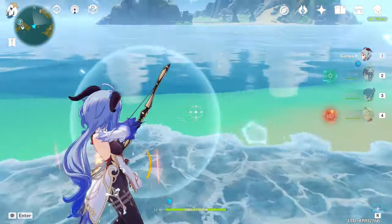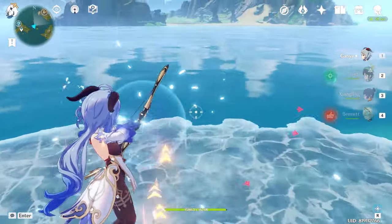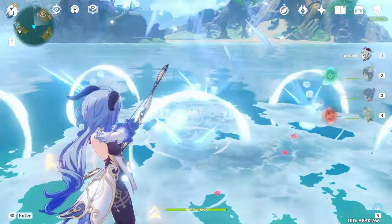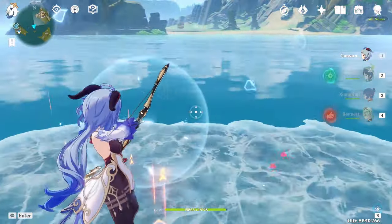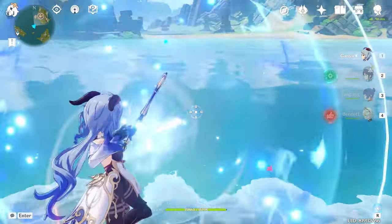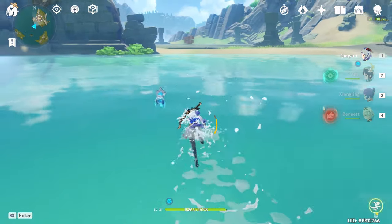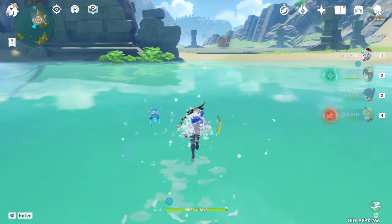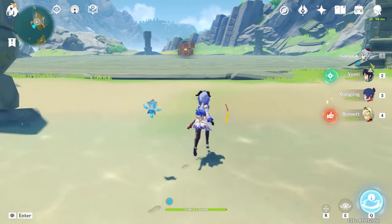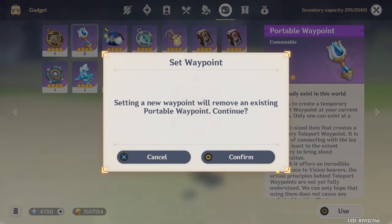Here's an example: you want to farm the Geo Hypostasis, which is very far from a waypoint. I'm using my Ganyu to make a bridge there and it takes a very long time. You can see how long this is — it's tedious to reach a boss you need to farm many times in a single day. So once you arrive, you can press B to open your backpack and use the portable waypoint.